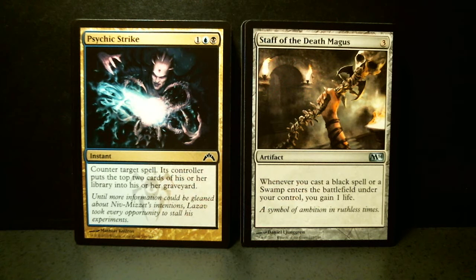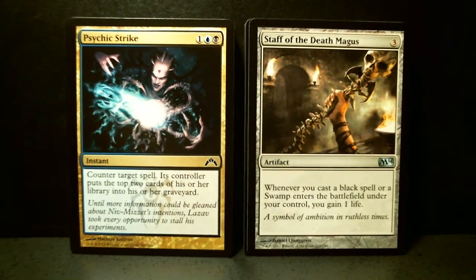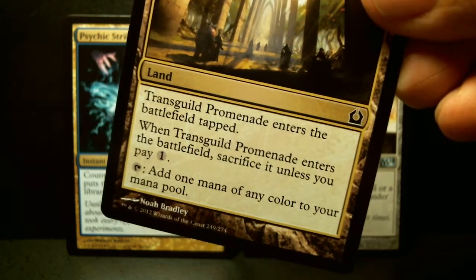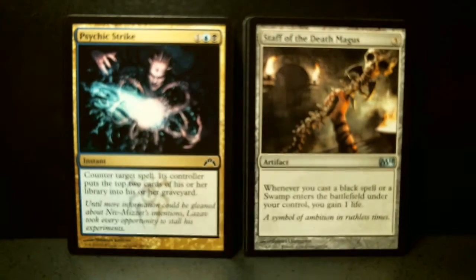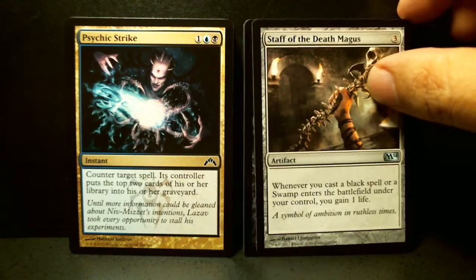I'm going to go through a blue-black deck build - what we call the Dimir - and it's going to have milling in it from the M14 Deck Builder's Toolkit. It comes with a small milling selection, so I'm going to magnify that. I'm playing black and blue, so I definitely want to use the playset of Transguild Promenades that come with it. Even though it enters tapped, you can add one mana of any color to your mana pool on the second turn after you put it in.